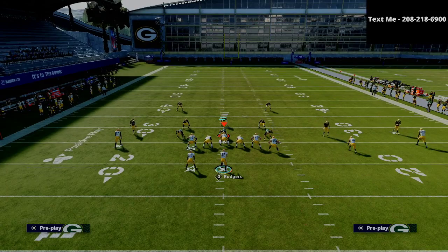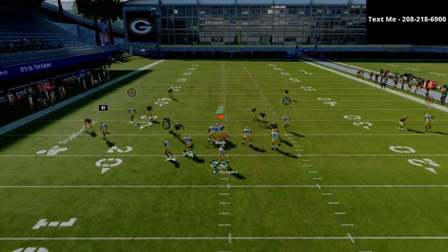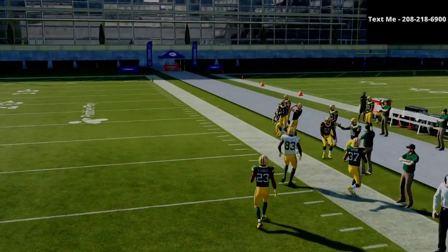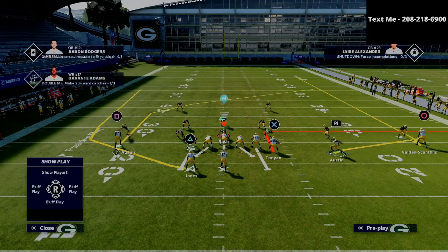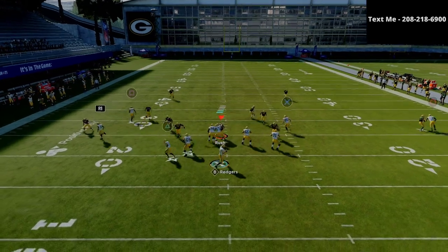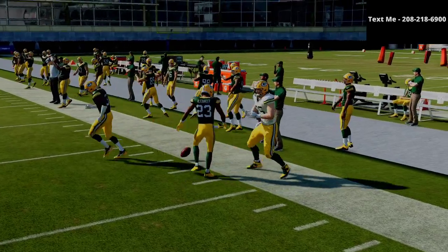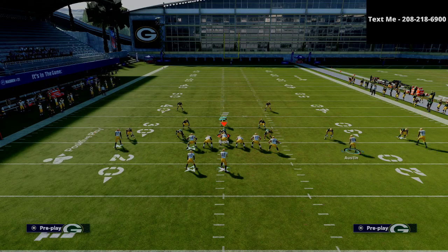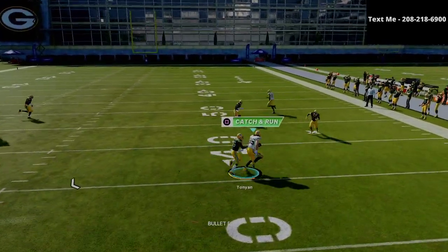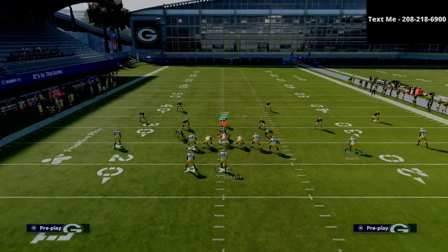You might be asking, what do you do against man coverage? Man coverage does decent against this, but the out route to the tight end and the fade route on the right — he got an instant win animation. The U-Trips formation has a lot of really good stock fade routes that are going to almost automatically win most of the time. If the fade doesn't win, you can take the tight end out route or work backside to your post routes at Davante Adams. You can also put your tight end on a smart-routed out route, which is a very nice man beater as well.